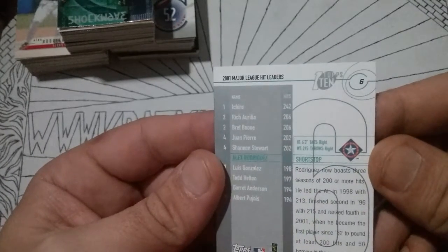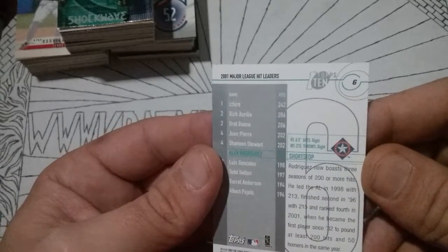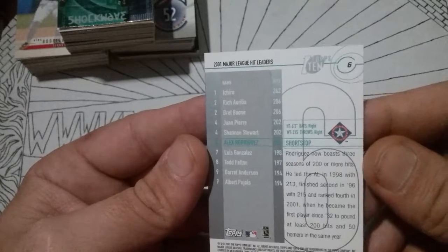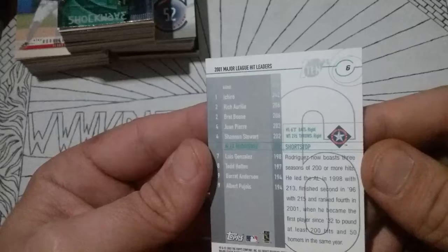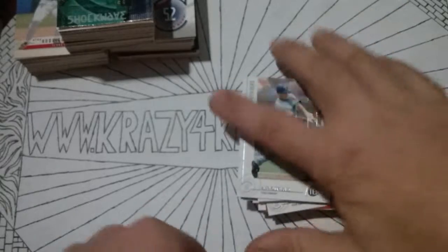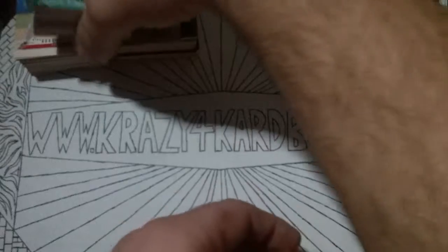Hits leaders — how many hits did he get? 201. It says he boasts three seasons of 200-plus hits. He led the AL in '98 with 213, finished second in '96 with 215, and ranked fourth in 2001. He became the first player since 1982 to pound at least 200 hits and 50 homers in the same year. And Ichiro took the top spot with 242 in 2001. That's some numbers right there.